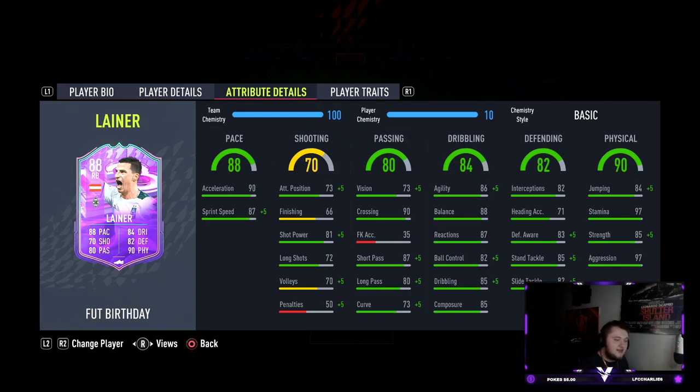Moving into the physicals — this is probably where he becomes really really good. 84 jumping, 97 stamina, 85 strength, and 97 aggression. With that stamina and the way I personally like to play, fullbacks are the most important position on the pitch when playing the 4-1-2-2 narrow. It's very important that you allow them to go forward but they can also come back and defend. Having that 97 stamina is paramount to success in the style of FIFA that I play.